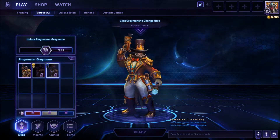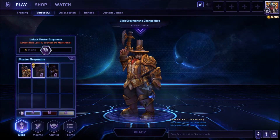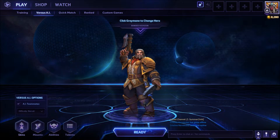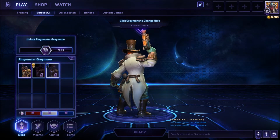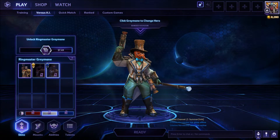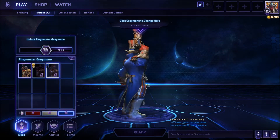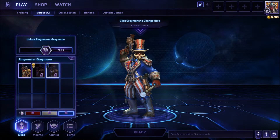And then there's Ringmaster Greymane, which is him as a Ringmaster. I love how it's red, white, and blue down below — this almost looks like it's from the Wizard of Oz. America! Greymane. He shoots fireworks, doesn't he?